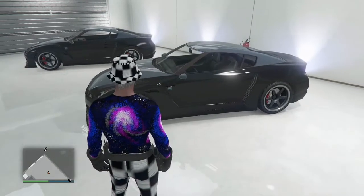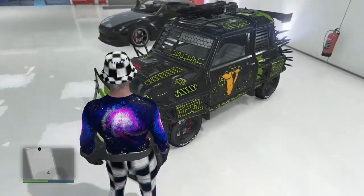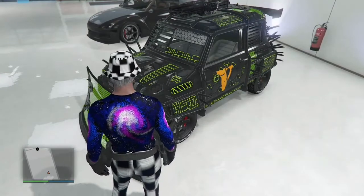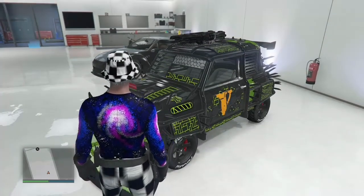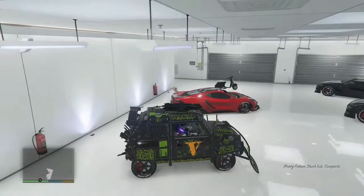After you have both those things, make sure you have some vehicles inside of your apartment garage. Then have an AC Classic fully upgraded and get inside of it. Once you get inside, go ahead and drive it out.